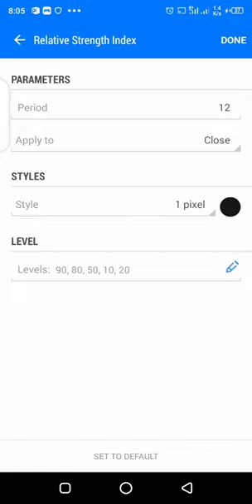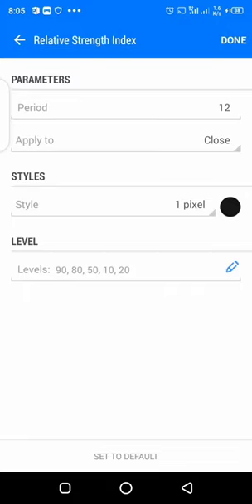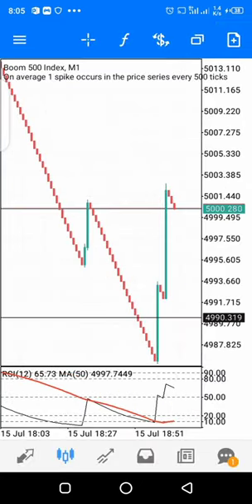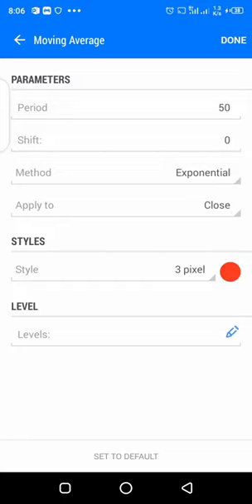This is a very simple strategy — we use just two indicators. The first is the Relative Strength Index. The second is a Moving Average. For the RSI, the period is 12, applied to close. The levels you set are: 90, 80, 50, 20, and 10. Click done when finished.